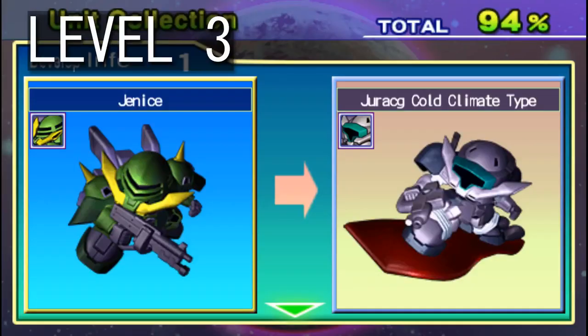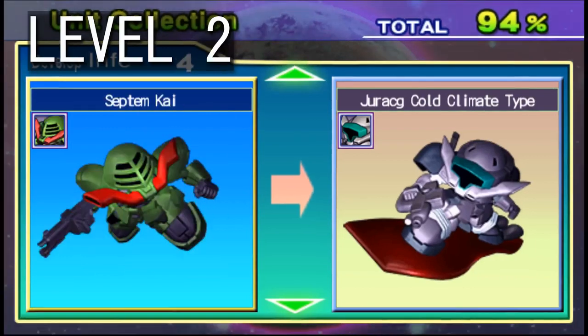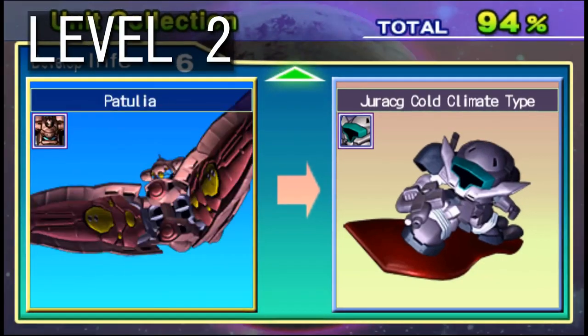If you want to get one, they evolve from Janice and Enel's custom Janice Kai at level 3, or from Septon, Septon Kai, Vertigo, or Petulia at level 2.